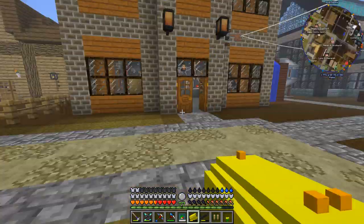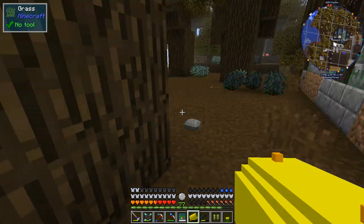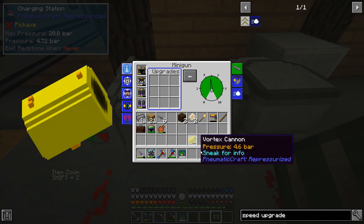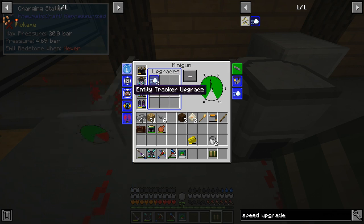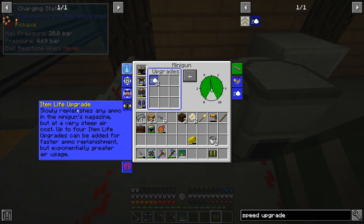Another thing we can do with the vortex cannon is clean up grass — the pollution of the realms mod sometimes spawns grass all over the place. We can also throw ourselves with it. To upgrade items we put them in the charging station — our minigun does have some upgrades. When we click 'manage upgrades' we see all the upgrade slots. We have a dispenser upgrade which increases the chance of ammo effects like potions, an entity tracker upgrade that zooms the player view when the minigun is activated, and a life upgrade that slowly replenishes ammo in the minigun's magazine.